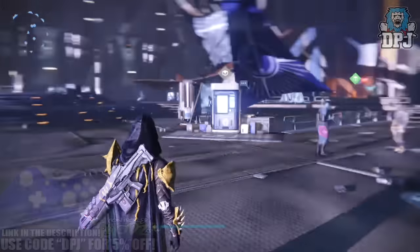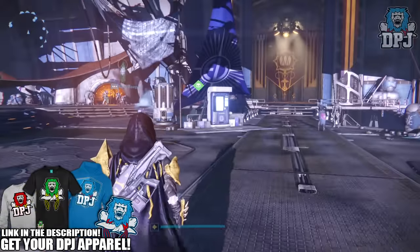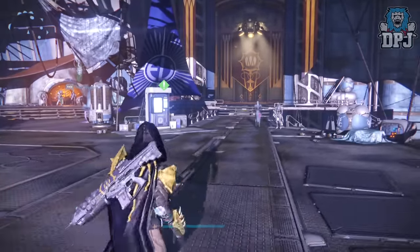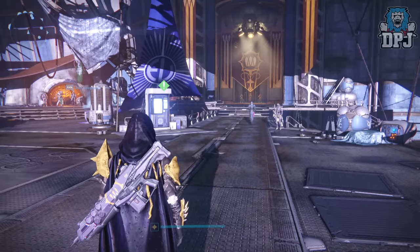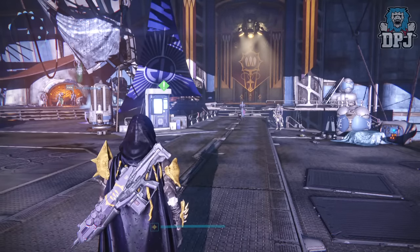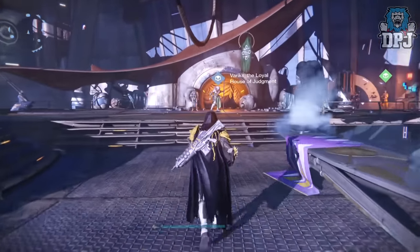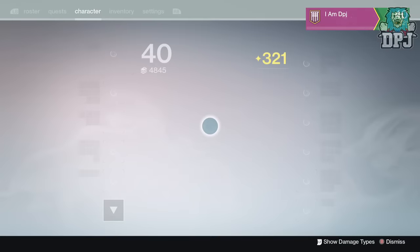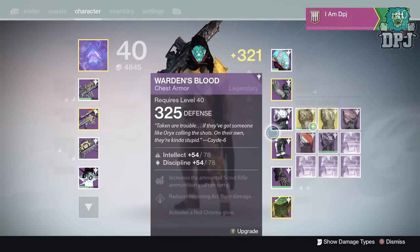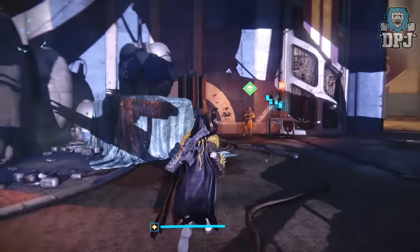What is going on guys, it's your boy DPJ here today with another Destiny video. Today I'm going to be opening 15 legendary engrams hoping I get some decent shit. The April 2.2.0 update has landed with gear being risen to that 335 light level. Hopefully we can get some decent gear to get my level up - I'm currently only a 321, and that's nothing special at all.